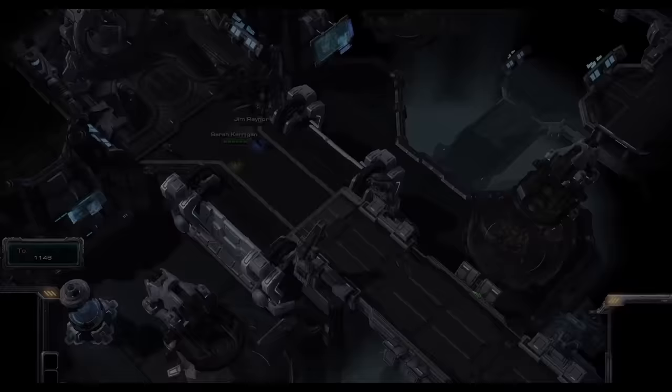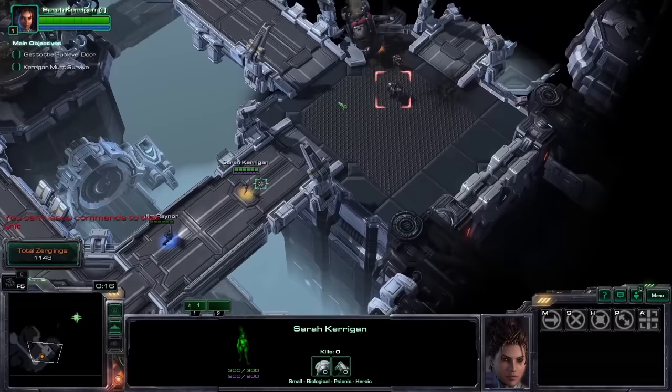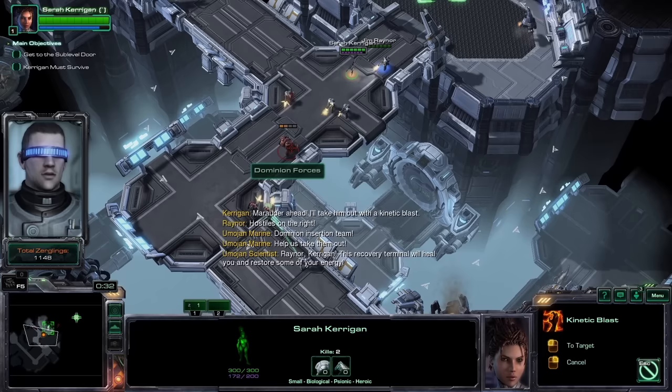Mission number 2 is Back in the Saddle, being a no-build mission. Oh, look at the tiny little Kerrigan! She's so cute! She's not a 12-foot-tall monster anymore — it's adorable! Being a no-build mission, most of it isn't that interesting. Kerrigan may be tiny, but she's still a monster who's uncontested by small vehicles and infantry.